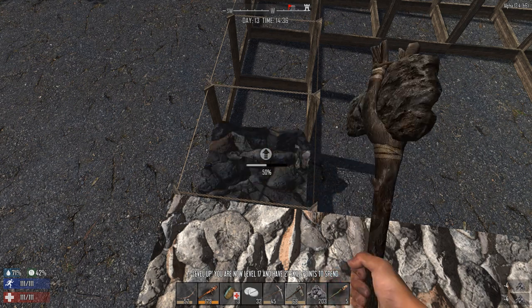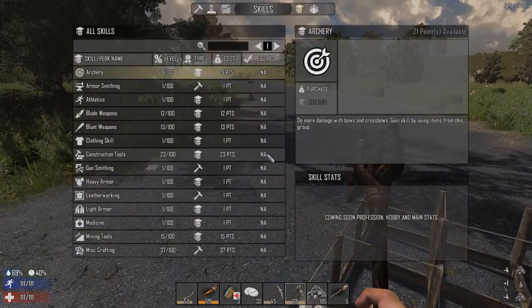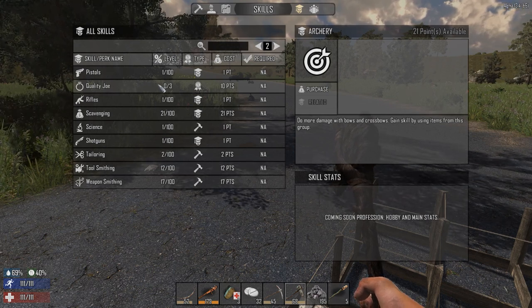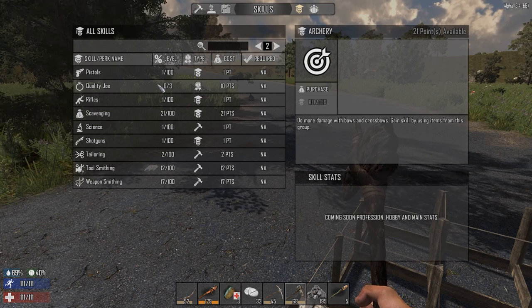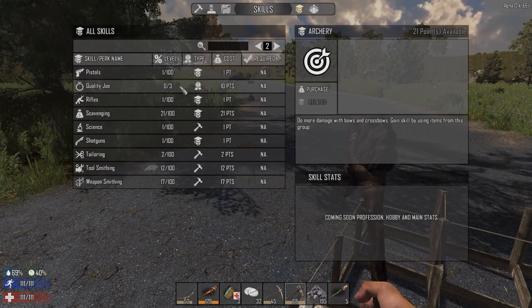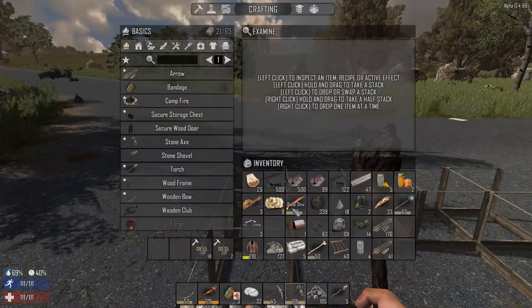About the Quality Joe perk — people keep telling me they're having no problems with it. From what I understand, if you spend all 60 points in the Quality Joe perk all at once, it does stick. That has me worried — I don't want to waste 60 points in Quality Joe if it's not going to stick. I think I'm going to save up 60 points and put them all into it, which is why I'm not spending points right now.